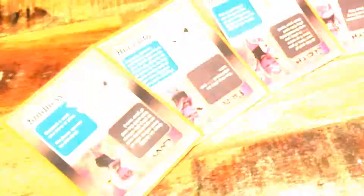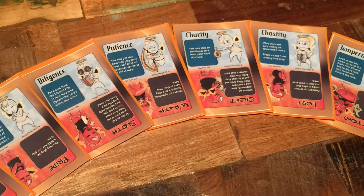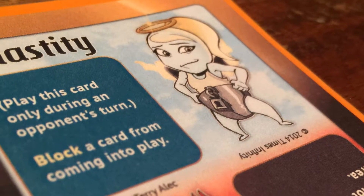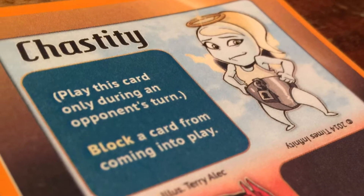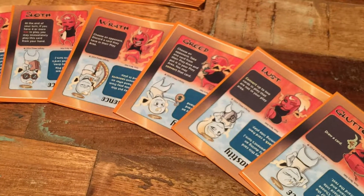Let's start with some of the virtue cards. They have kindness, chastity, charity — and what's nice is the actual virtue makes sense thematically. For instance, with humility, you allow yourself to play an extra card, but then you have to pick an opponent and they can also play an extra card. Or you can play chastity, which blocks somebody. The sin cards are a little more devilish. These allow you to do things like make somebody discard a card — wrath makes you destroy another player's card, there are ones that let you flip or switch a card, and envy allows you to copy an ability from somebody else's card on the table. So the abilities actually make sense in the context of the game.